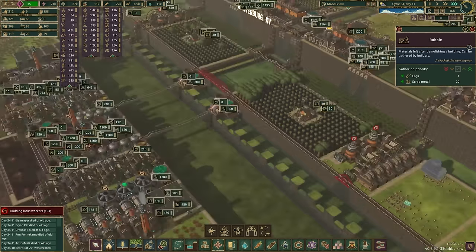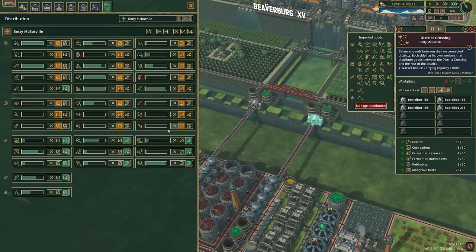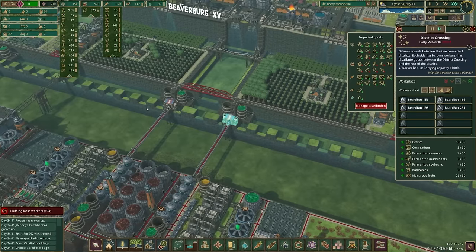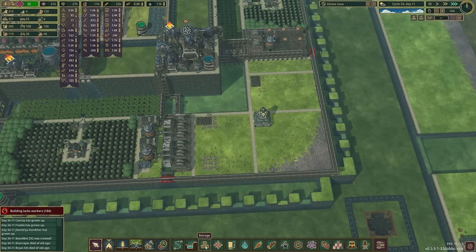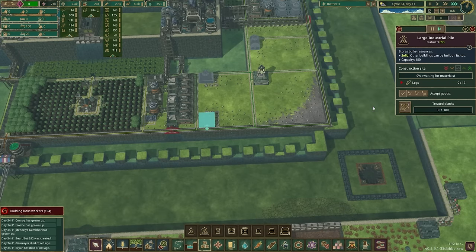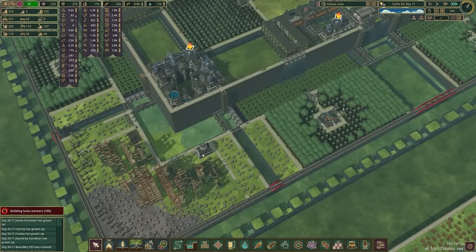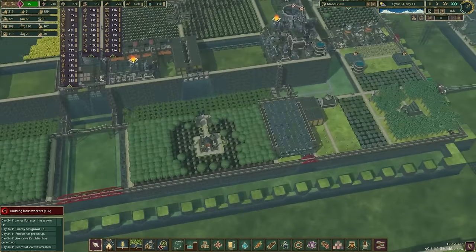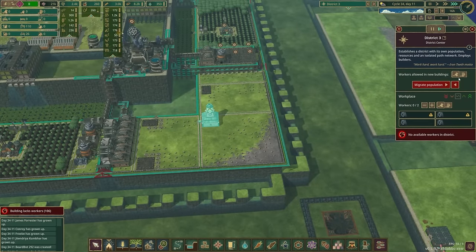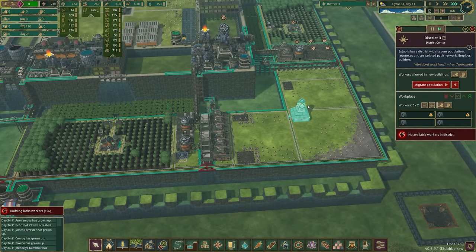Let's just make a storage and set that to scrap metal. Then we'll let them build our doohickeys here. Where is my district center? There we go. District 3 has a population of absolutely no one. But we have 41 — okay, guess what? We are having 40 bots only. 40 bots. That hopefully will let us take care of all of our stuff. I should have done this before placing all the buildings, but let's pause and just get this done.